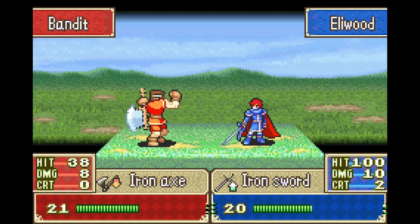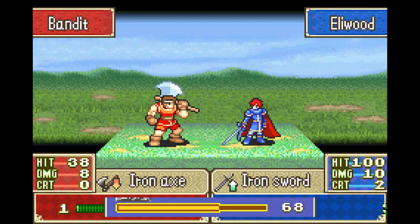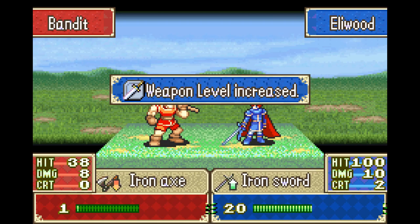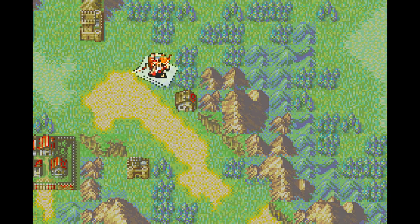I'd move Hector first and then he goes... Eliwood, soften this guy up. Who should I give this kill to? Hector can't. That's a good thing.